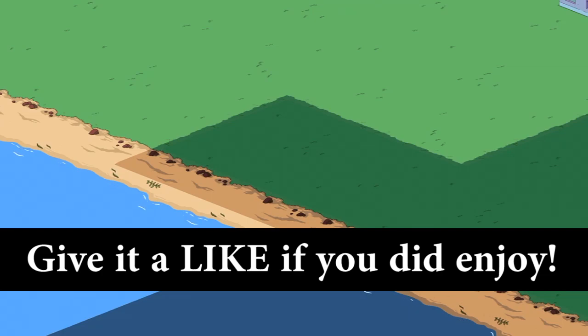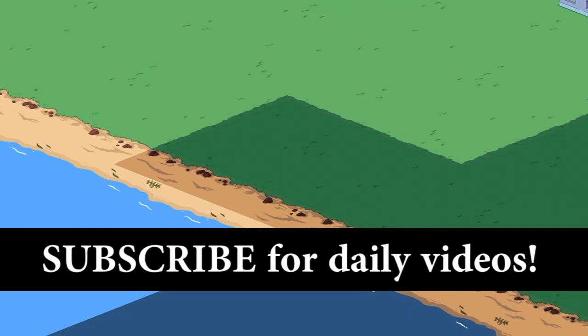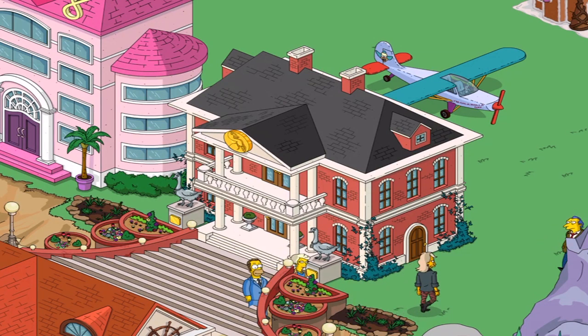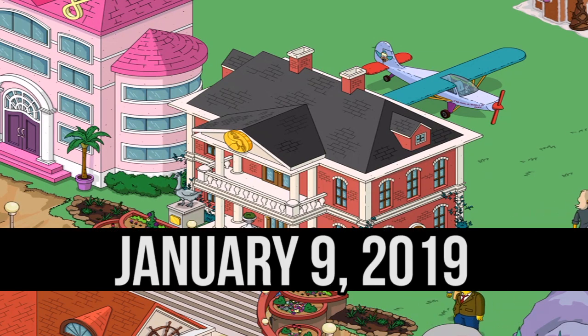Hey everyone, Case here. Welcome back to The Simpsons Tapped Out. A lot of you watching this video are probably aware of the land tokens that are required to clear the plots of land. That required the Golden Goose Realty, which was a premium item. They have never brought it back since that one time. I have no idea why — they should really make it permanent.